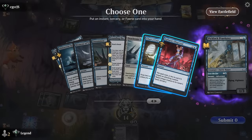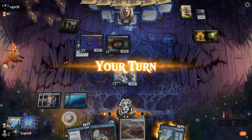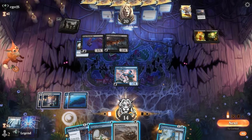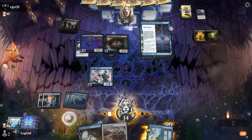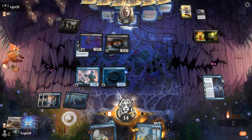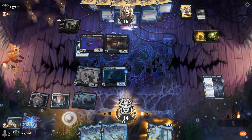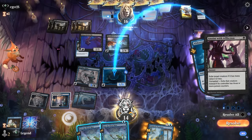Chart a Course is draw two — that's pretty good, and hope to find more interaction later. A Recommission — perfect, so that gets back Oculus. Now we're talking. Might be worth playing Founding too while we're at it — play Recommission, get back Oculus, attack, Chart a Course, and still have mana left. Found two bounce spells — that's all I could have asked for. Opponent has removal for Oculus — Anoint exiling it is pretty effective.